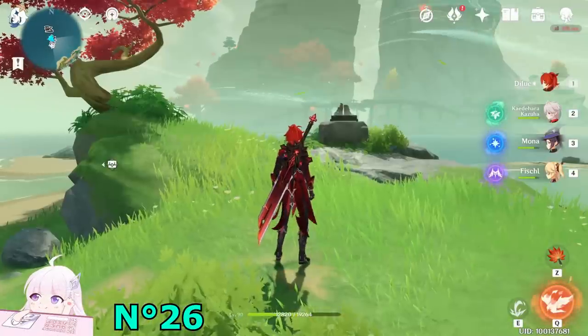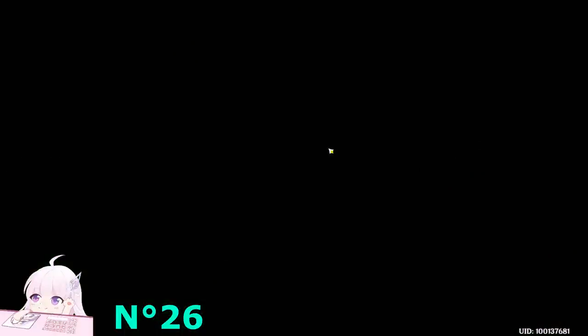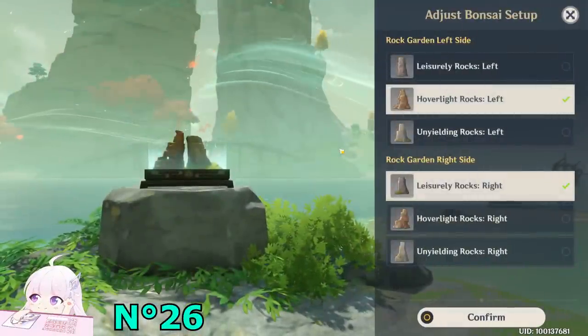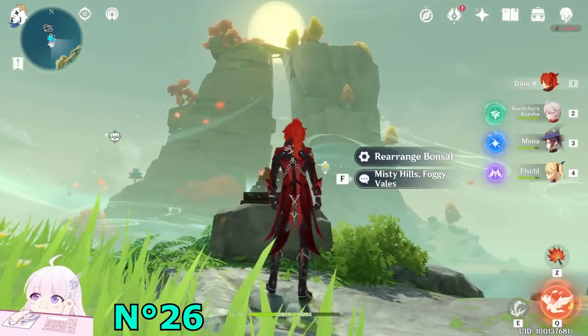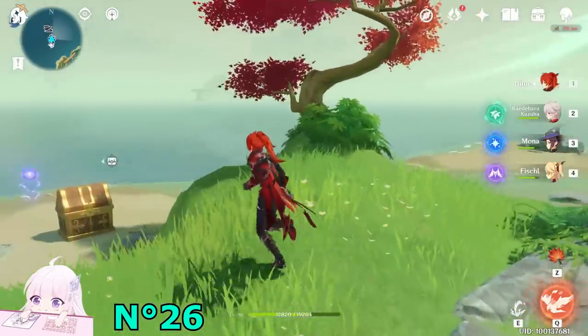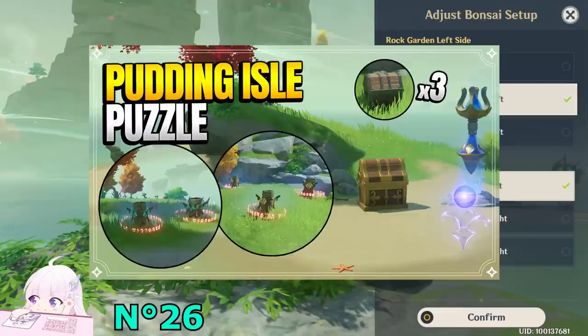Now after those, try to follow my same steps and we can start. We're gonna start with the puzzle one because the earlier we finish that, the better it will be. It will give you 3 exquisite chests and 1 precious chest. So how to do it? You can check my guide where I showed you step by step how to do it, but here I will just mention it really quick.